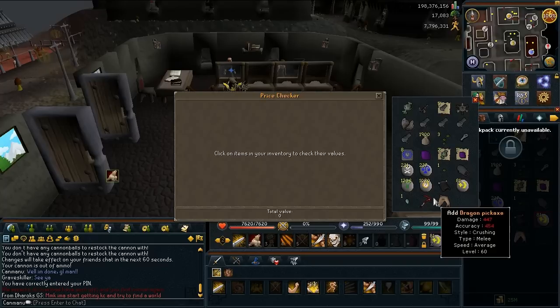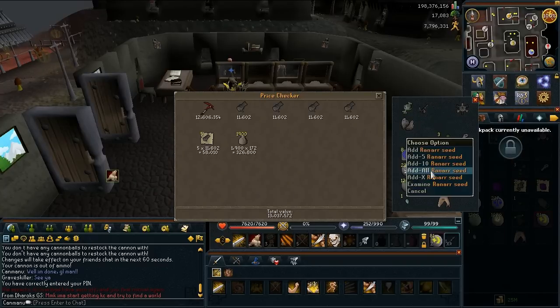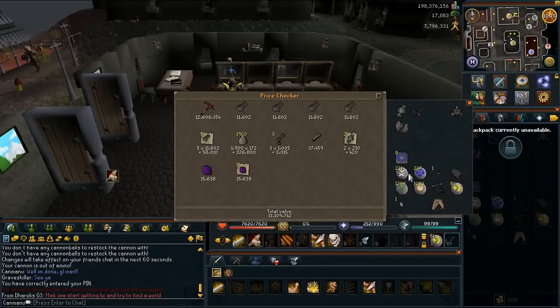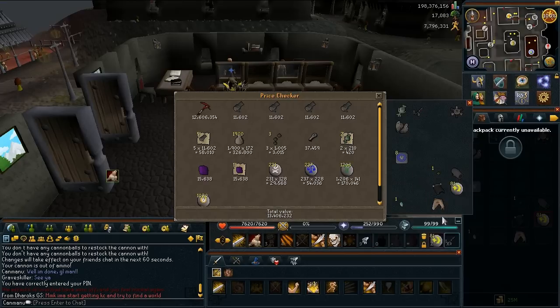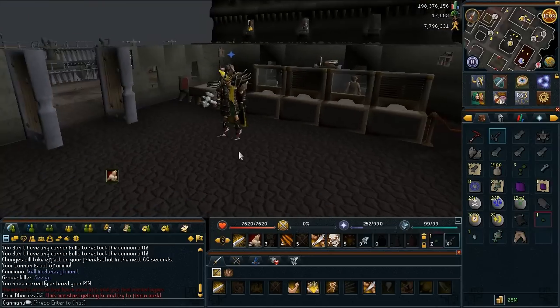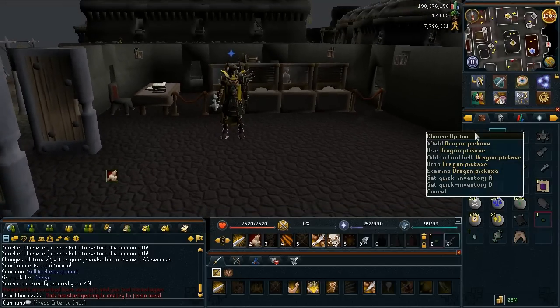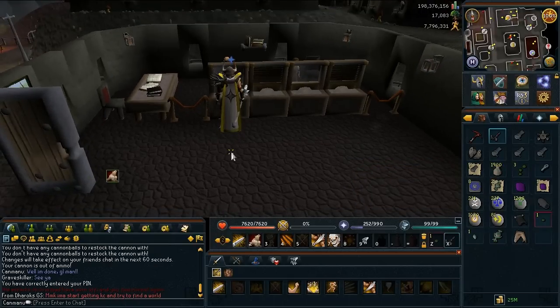12 million for the actual D-pick, and 800k for the rest, so all in all 13 million from Chaos Dwarfs. Until the end I was thinking should I quit, should I stick with it — I wasn't getting anything. You can imagine the feelings after camping six hours for nothing. But I kept sticking through it and I managed to get a D-pick. So what I'm going to do now for the last activity of the series is go with my friend Darrox to Bandos.